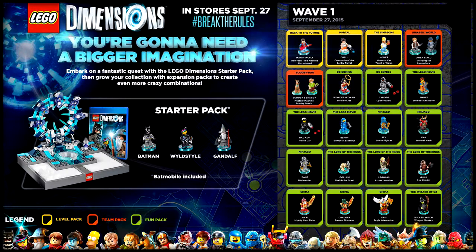Then we get into the team packs, which are the Jurassic World team pack and Scooby-Doo. I kind of wish the Jurassic World pack had put Claire Deering and Owen in there since they are the main characters of the film, but I think it's still cool that you get an ACU minifig. I'm really psyched about the Scooby-Doo team pack and stoked it's coming out pretty early.